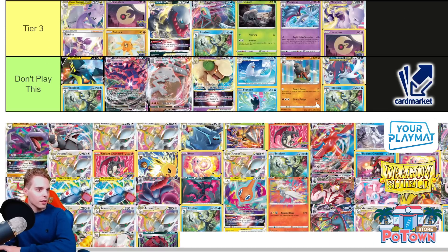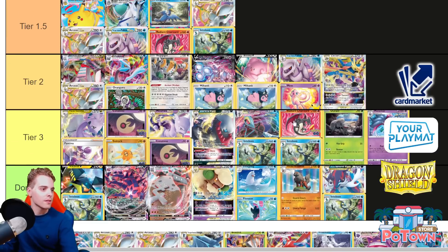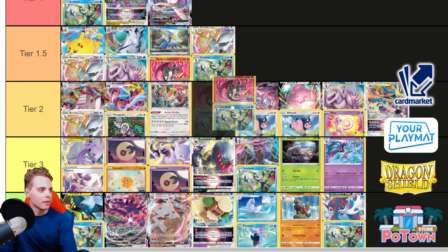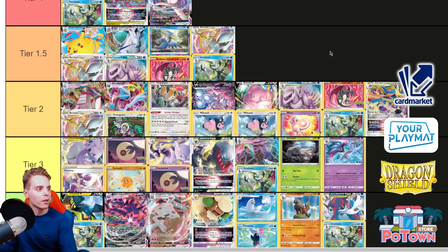Mewtwo Tier 3 with Lunatone — it's the same thing. Either you play a 1-1 Mewtwo VSTAR or you don't. Charizard and Talonflame box that Ross Cotton piloted — Tier 2 for me. It's probably just going to morph more into a Cramorant and Lost Zone mechanic, if I'm being honest.